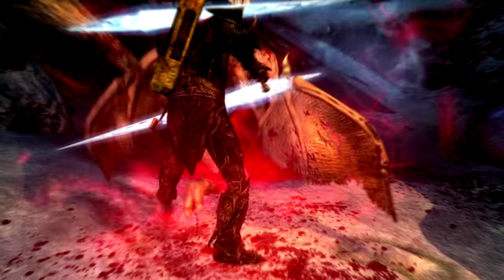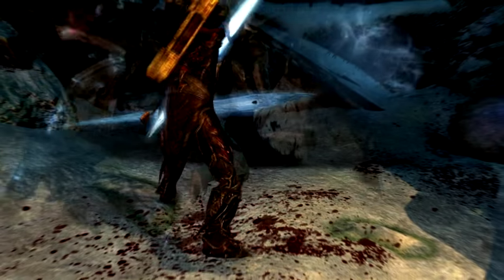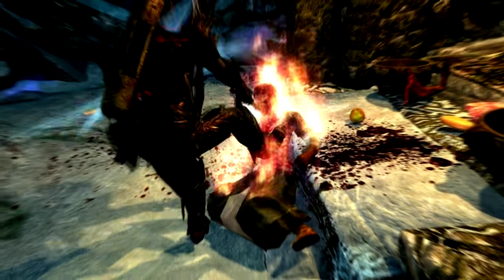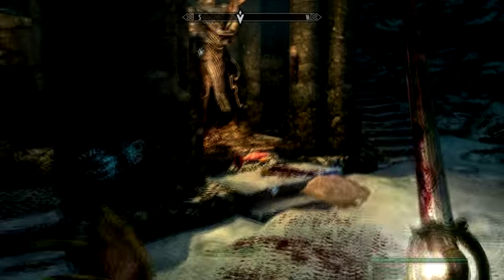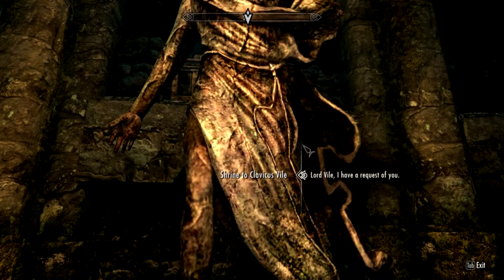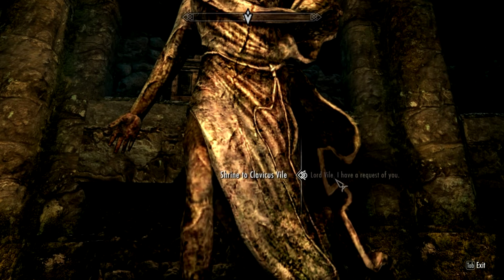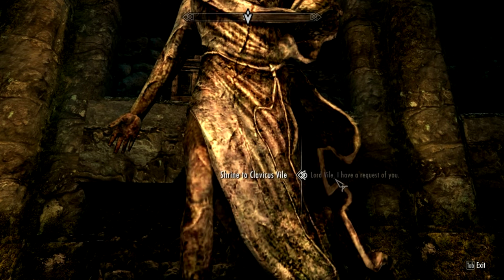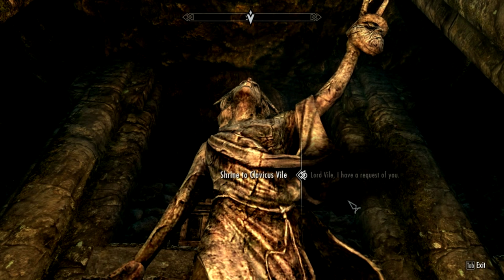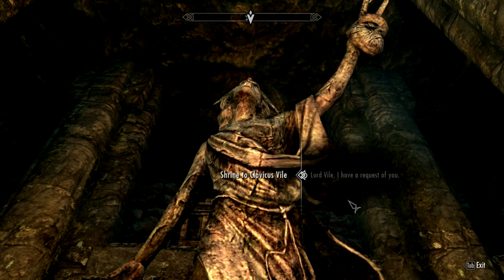Once you reach the final room, you will be faced with more vampires to kill. Barbas will be helping you all this time, so don't worry — he's an absolute beast. When the fighting is done, talk to the Daedric God. Clavicus Vile will say he'll let you hear him out, since you already helped him grant one final wish for his last worshippers who were suffering from vampirism and begged for a cure — and then you came and ended their misery.